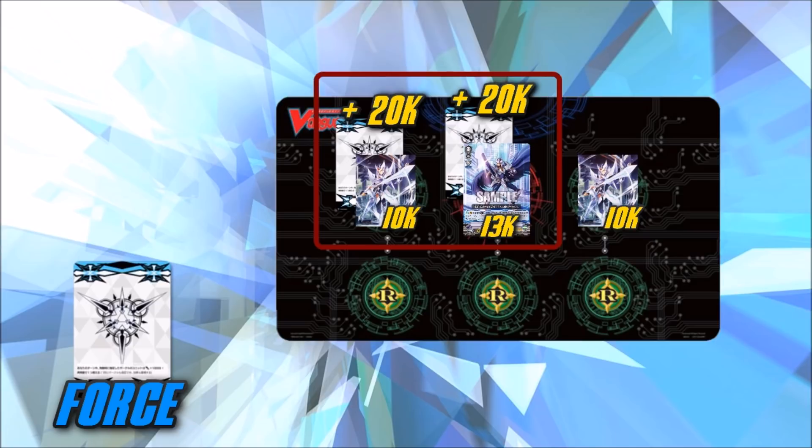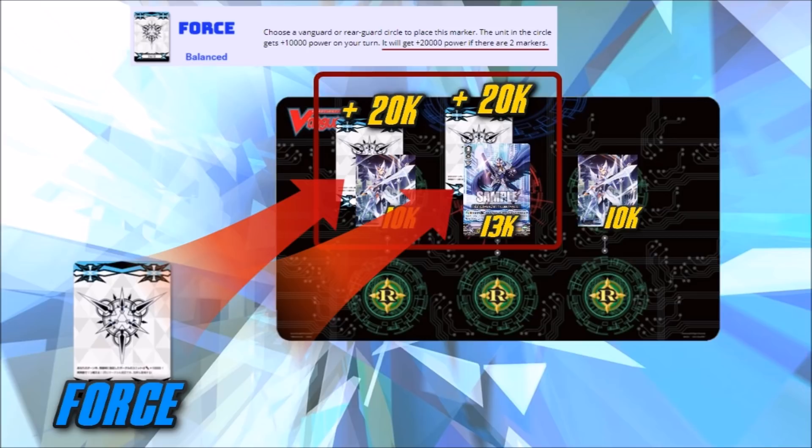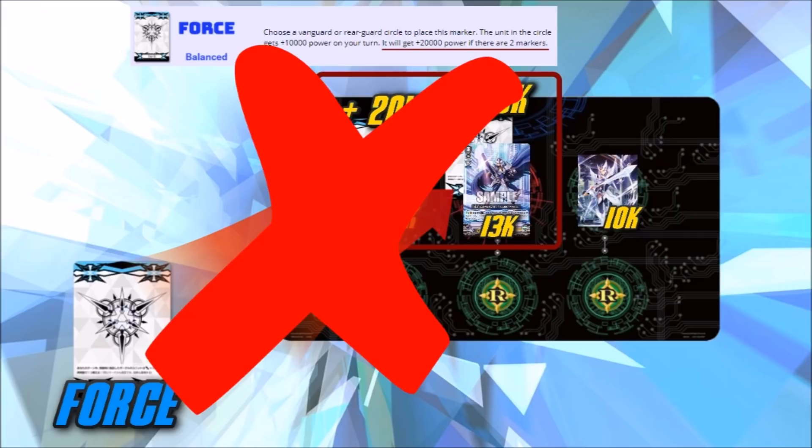So basically, the mistake that I made was that I thought with the Force imaginary gift, the way it worked was that you have one gift on your field to give a unit 10, but as soon as you have your second gift on the field, those gifts will start giving 20 because you've got two gifts. This is not how it works.